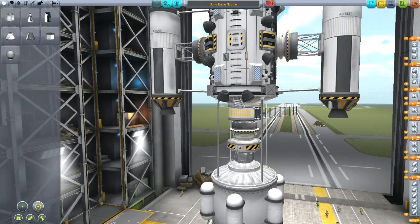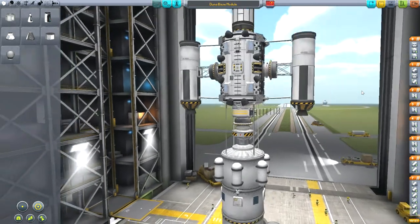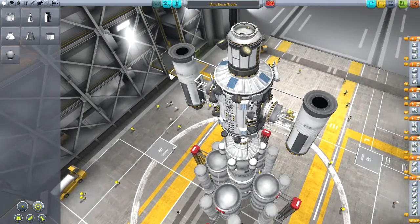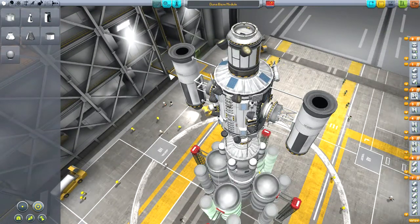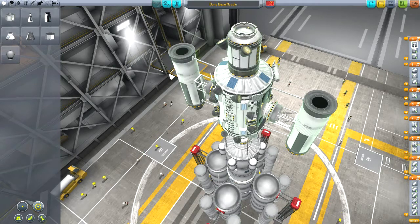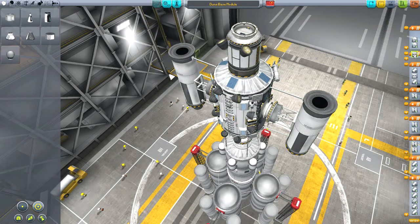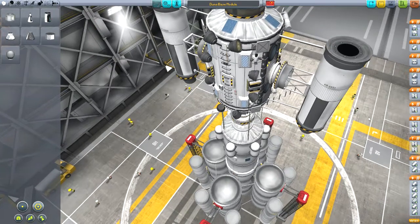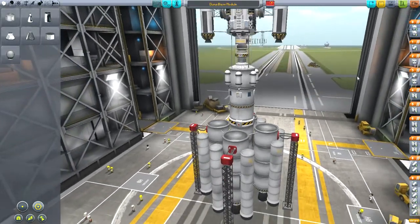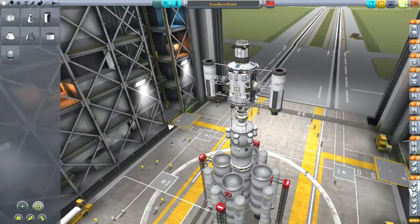Something got messed up in the staging now. Let me sort that out — these belong up here. All right, so that's those, that's those, that is that one, that one, then that's separation, and then those two go on a stage up there. Let me save that. I think that ought to do it. No further delays — let's get this thing on the launch pad and see what this hunk of junk can do.